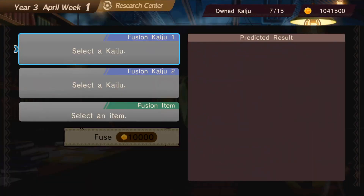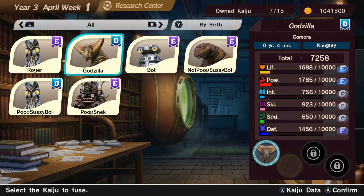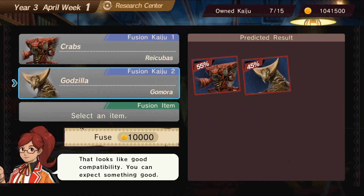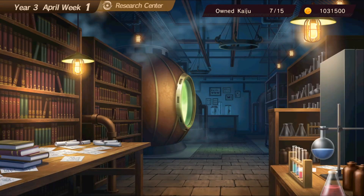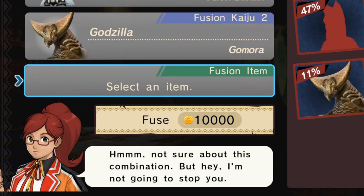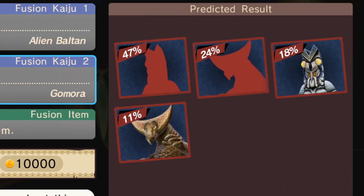Fusions allow you to take stats from one kaiju and fuse it onto another, thus creating a hybrid creature. Once you've been given freedom to choose your own kaiju, there will be two slots to put the kaiju in. On the right side there will be a table with percentages showing what your resulting monster can and will be. This is important if you're expecting to retain a certain base monster or you're looking for a specific form.